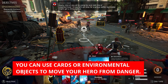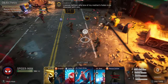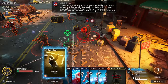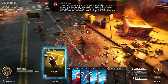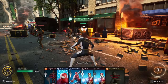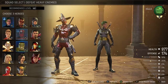Use cards or environmental objects to move your hero. You have only one move per turn, however you can use ability cards to move as well. You can always see where your hero will land by looking for the green icon when you make a card play. You can also use mission cards to move, or environmental objects. Use your move action only if there is no other option, as you can also utilize it to shove enemies or heal an ally.